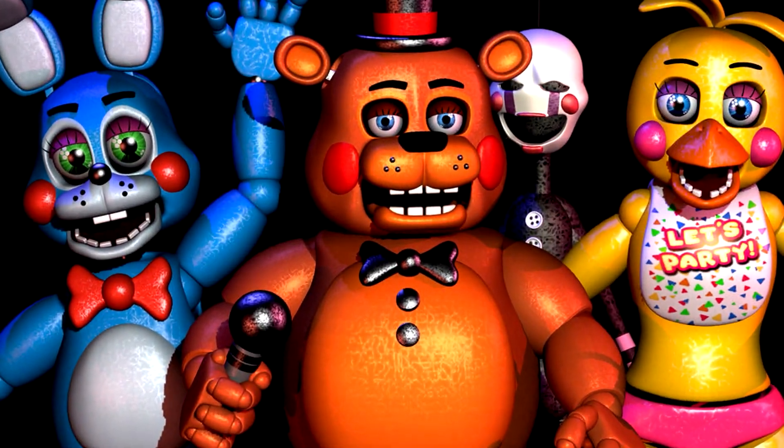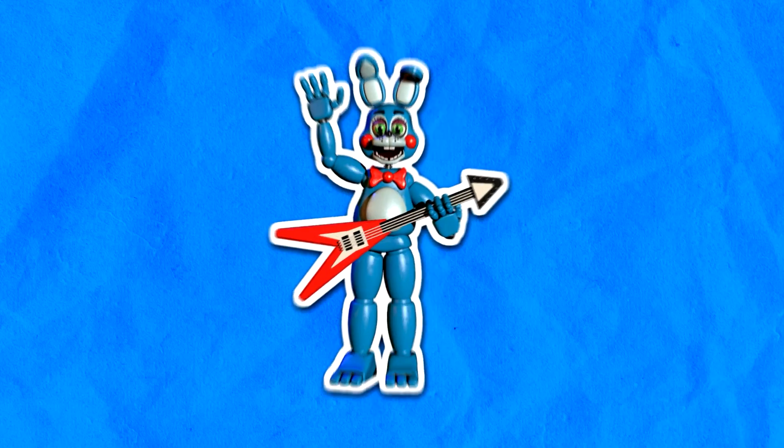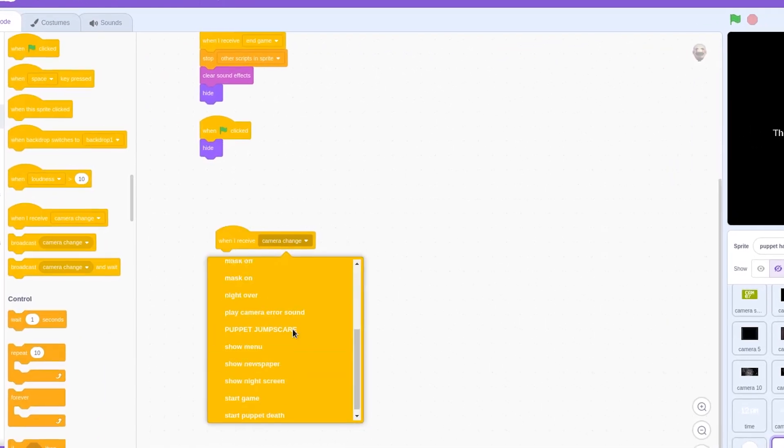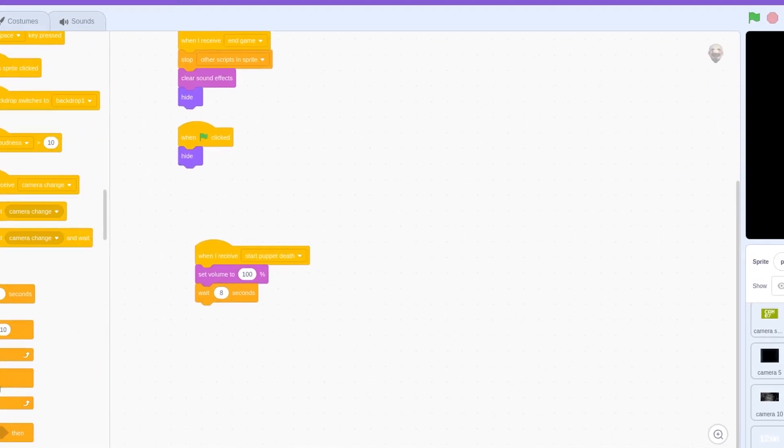Now it's time for what you've all been waiting for — the animatronics. We'll start with the puppet, then Toy Bonnie, then add Toy Chica, and finally Toy Freddy. We'll script their movements and behaviors to make the game challenging.